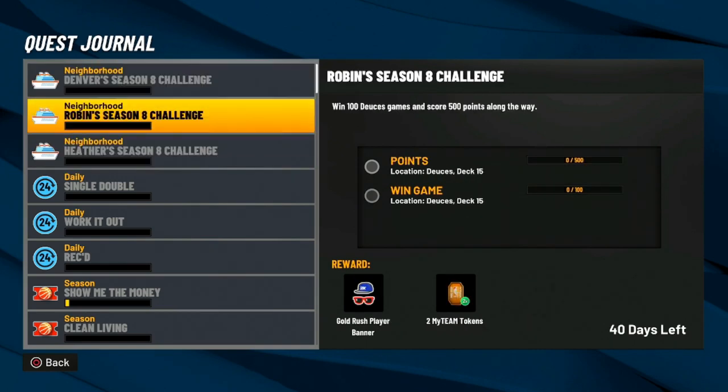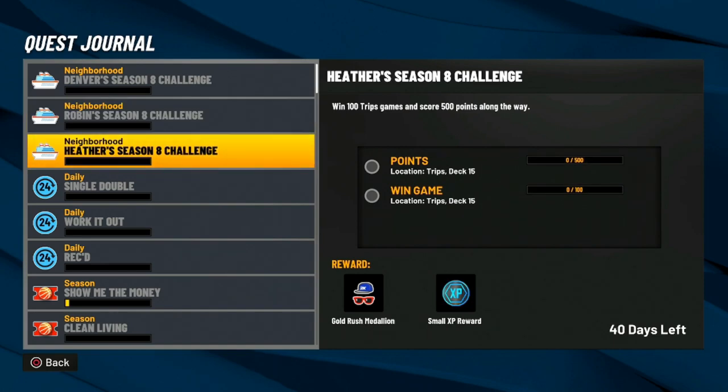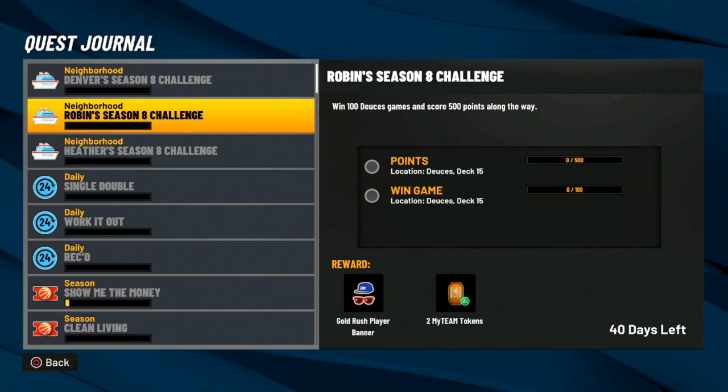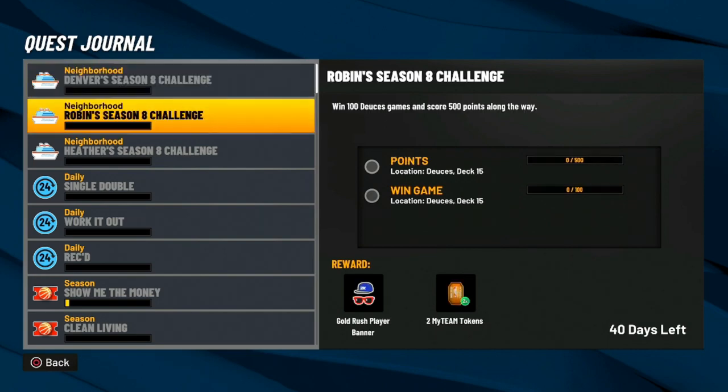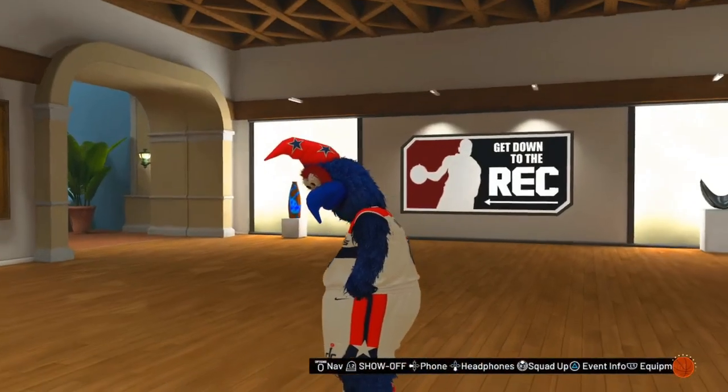Let me know if this video helped you out. To recap: for the gold rush chain, you need to win 100 games at the threes court and score 500 points — I don't think that's worth grinding. For the gold rush player banner, you need to win 100 games at the twos court and score 500 points — that's pretty easy. For the compression pants, you need to win 100 rec games and 200 park games — that seems like a grind.